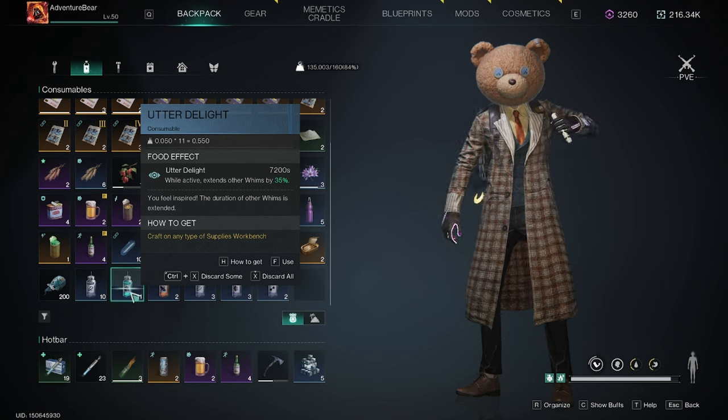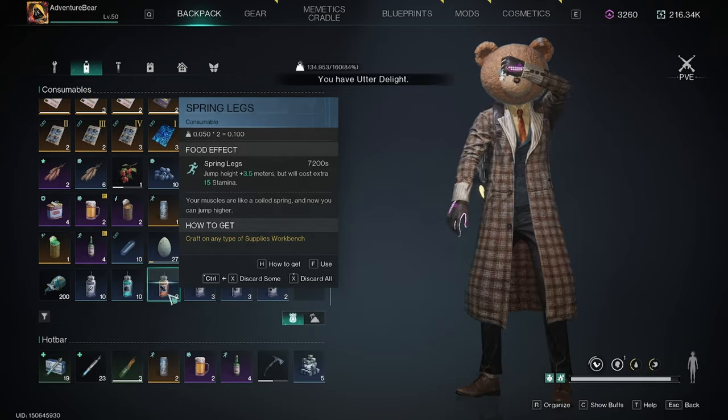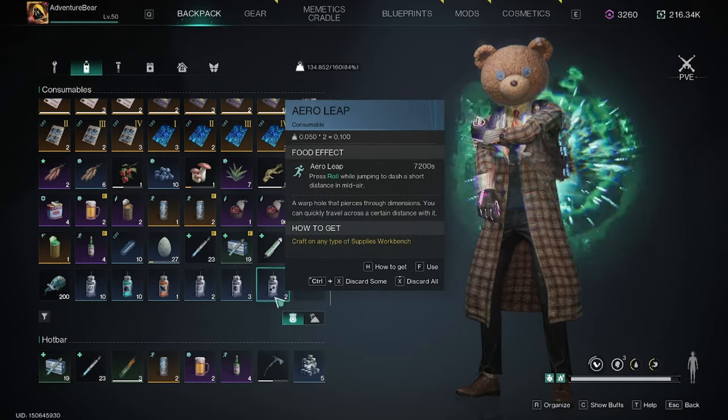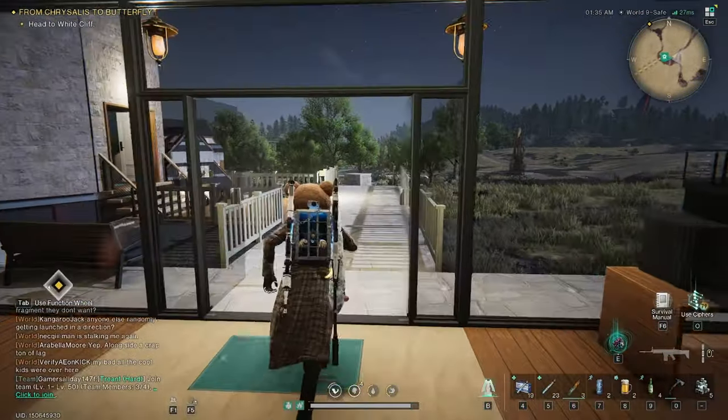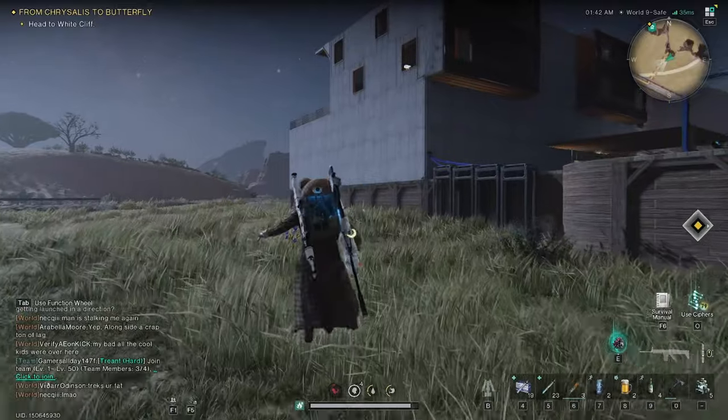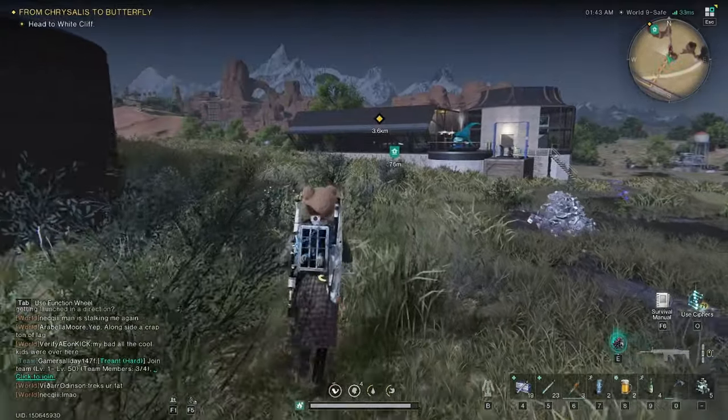So if I put on Utter Delight, Springlegs, The Weaver, and Arrow Leap, I now have those whims all applied. You can see how much higher I am jumping because of Springlegs, but it does take up that extra stamina.